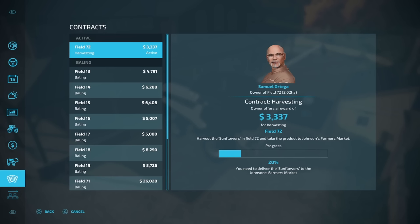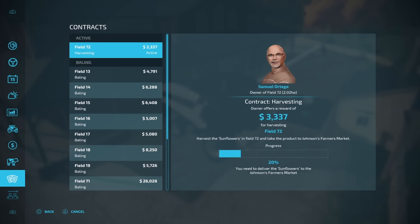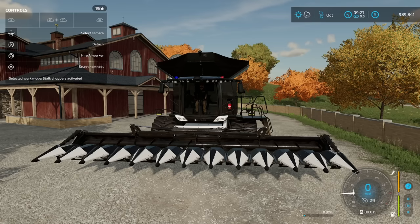That means this is true: if you use a mulching header, you're not going to get the 80% complete that you need, and you're only going to get the 20% for delivering the goods. It's not going to be complete — I cannot complete this contract at all. The only thing I can do is cancel it. So that means: don't use a mulching header on your contracts. Or if you do, make sure you turn off the mulching function. On this one, hold down R1 and toggle your work mode to stalk choppers deactivated by pressing L1.